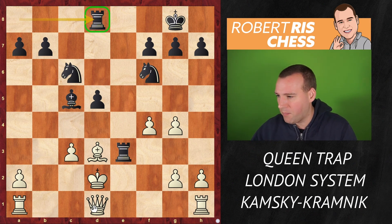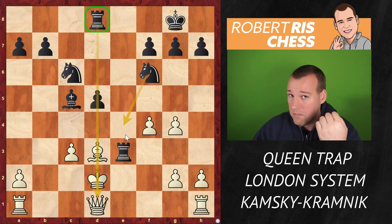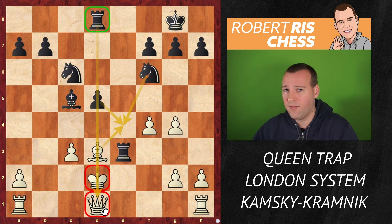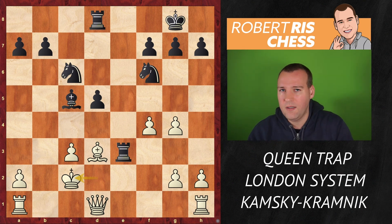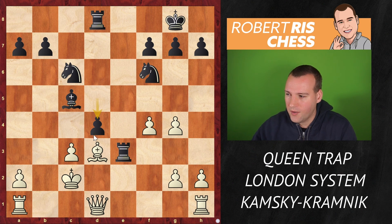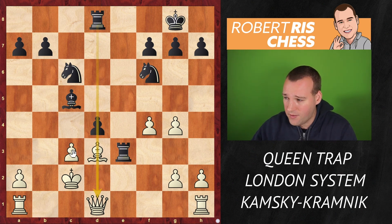Maybe there was no need to play that right away. How about centralizing the other rook, which was not doing anything yet? The rook is much better placed on the d-file. You can see that if Knight e4 is played on the next move, after Bishop takes, dxe4, both the king and queen are on the same file. The attempt to run away with the king to c2 will just be met with the crushing move d4.